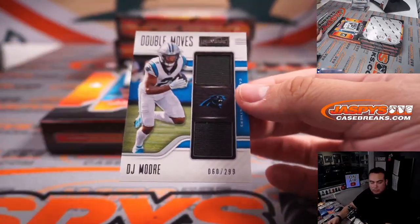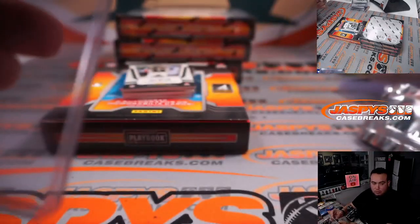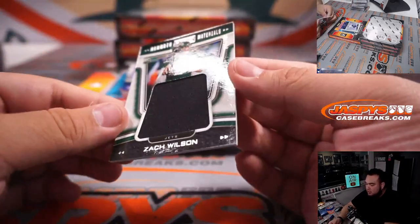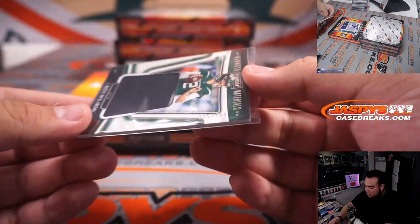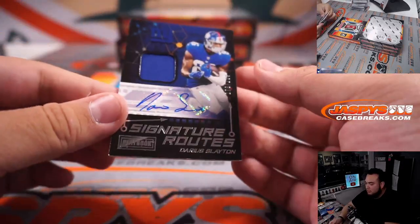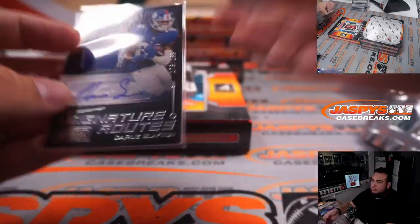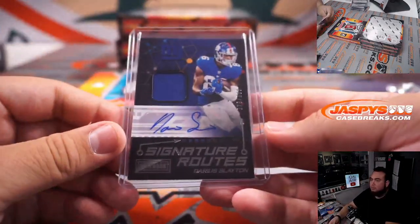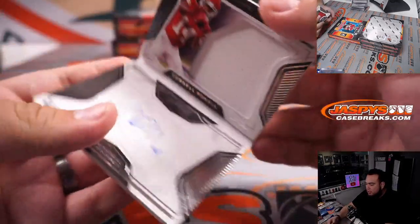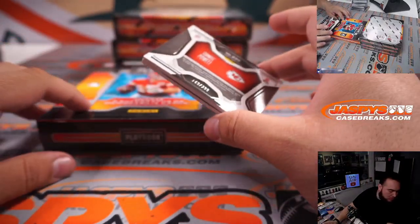DJ Moore, Panthers — O'Brien. Another Zach Wilson, 235 out of 299. Darius Slayton, little jersey autograph for the Giants — David Chang, 149 out of 199. And Cornell Powell to 299 for the Kansas City Chiefs — 149 out of 299. That one's going to Chad.